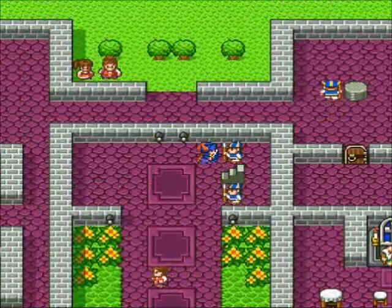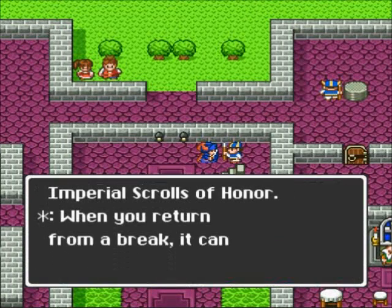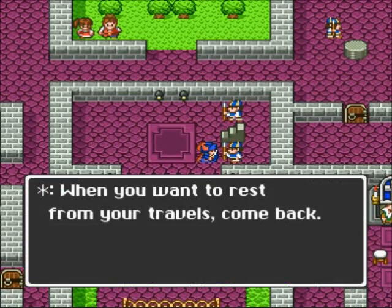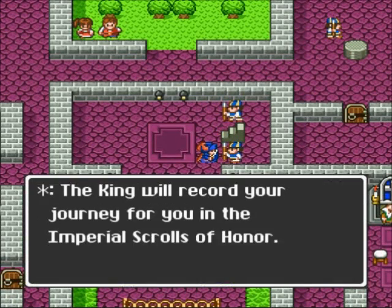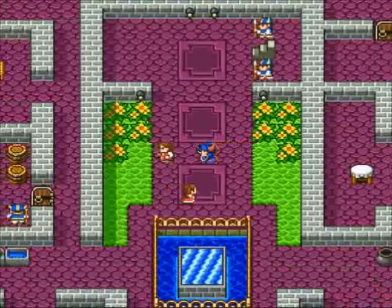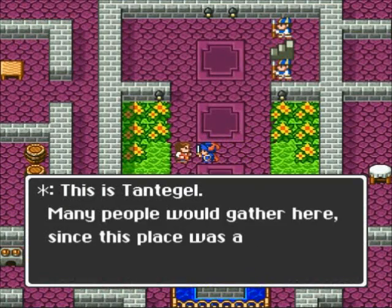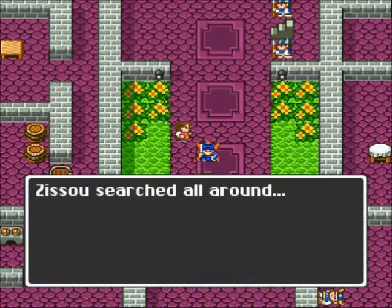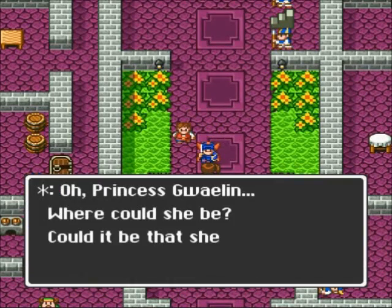So let's continue. We don't even need an item to open up the door. If I may mention, this is Tantagel Castle — the castle of the gods, well, not really. We can talk to the king to save the game if we want. People love this place, but now demons are here and no one likes it.